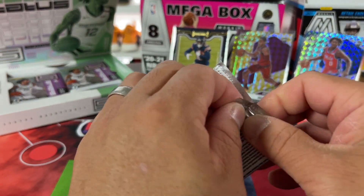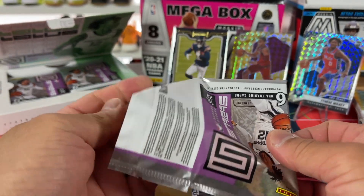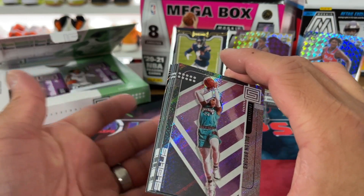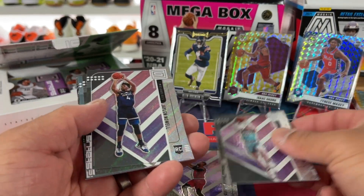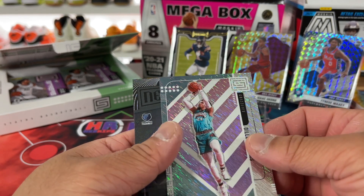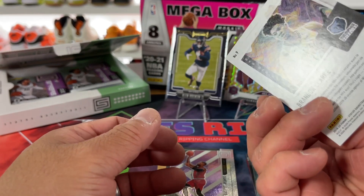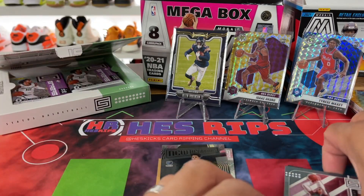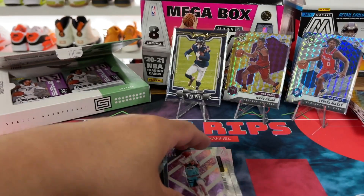I bought these online — if you guys are interested in buying a pack or box I'll link them in the description. I think this was the T-Mall. The price was about $150 for a box. There's Lillard for the PC. There's Jalen Noel, Danny Green, Dylon Brooks, and a Brandon Clark New Beginnings insert — not numbered but nice looking. This one looks like it might be a different parallel.